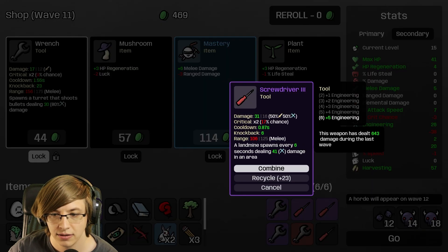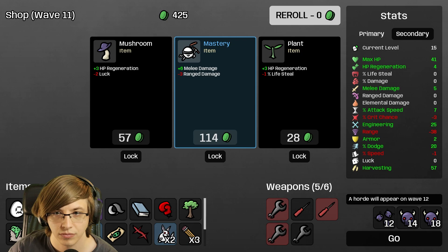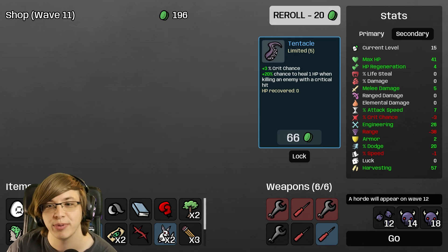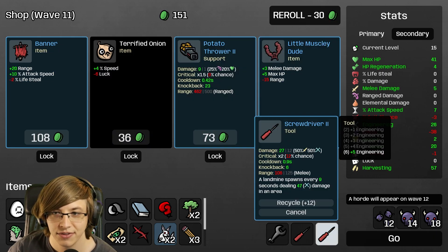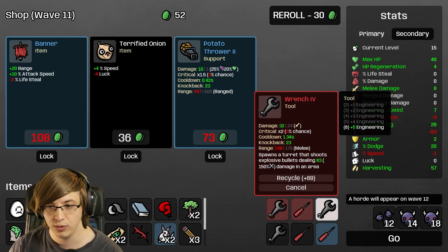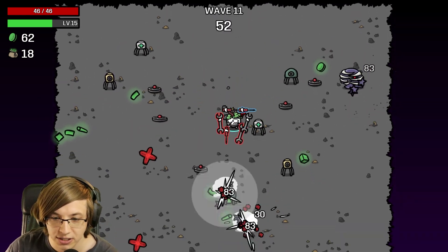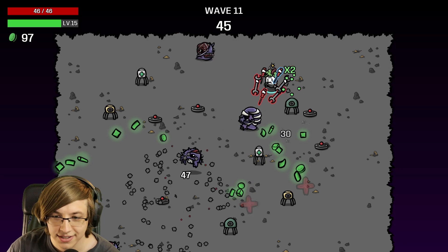Definitely re-rolling. I want max HP over the engineering. Combine the screwdriver. Get the wrench. More landmines, more trees, screwdriver, coupon, screwdriver, explosion damage — there we go. Potato thrower — that's a new thing we unlocked. I think we take another little muscly dude. So we have two legendary wrenches, a legendary screwdriver, and we're building up the commons. Another explosion — especially because we just upped our explosion damage again, getting another explosive turret is pretty good. Honestly, I kind of like playing on a smaller map — it's a refreshing experience.